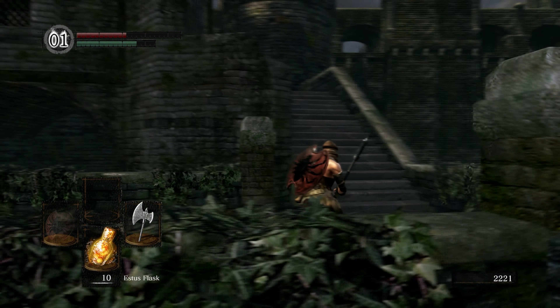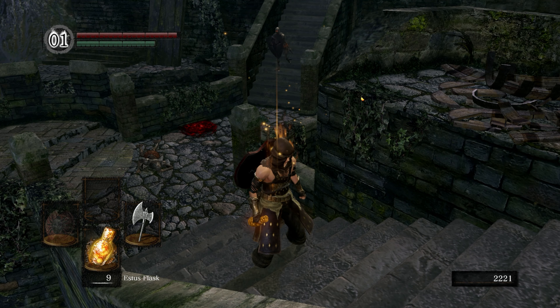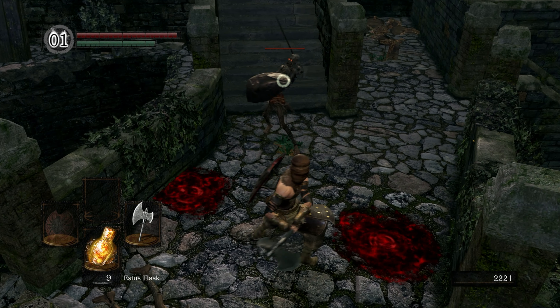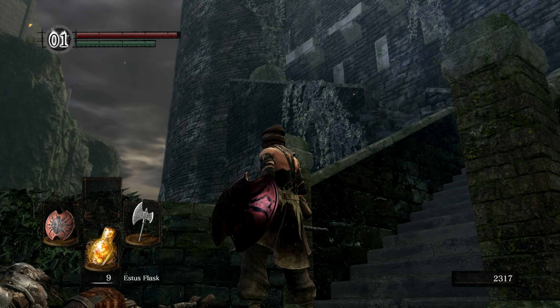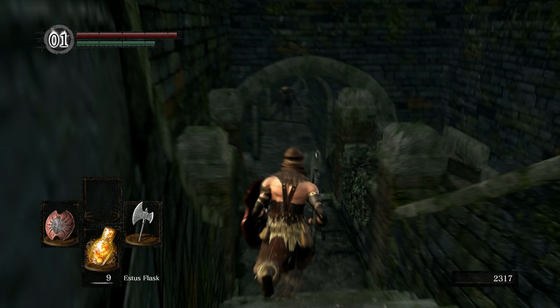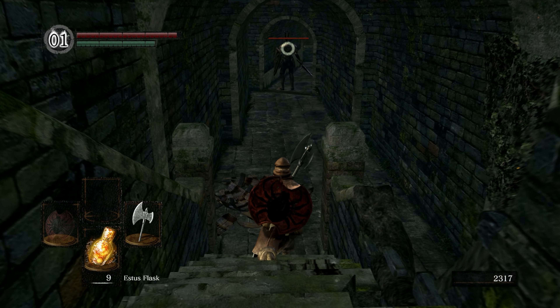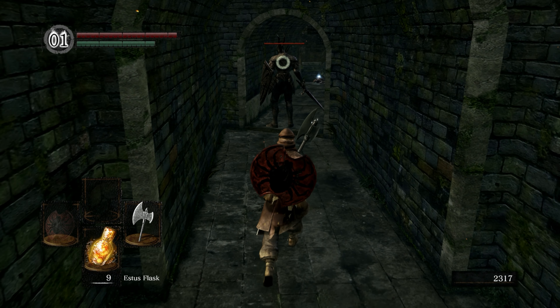She got down here kind of fast, wasn't expecting that. Alright, before we go up there - that is progression towards the boss - we're gonna go down here to the right. This will require you to get good, but this enemy does give you a free backstab so just sneak up behind him nice and slow.